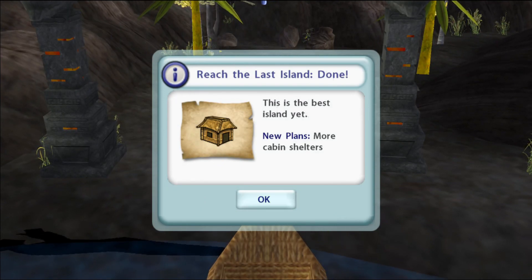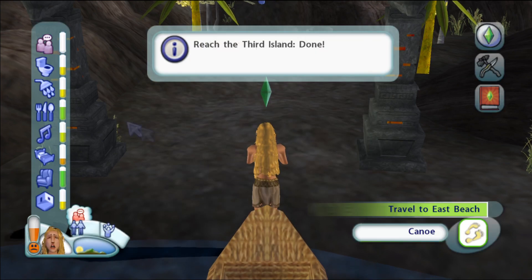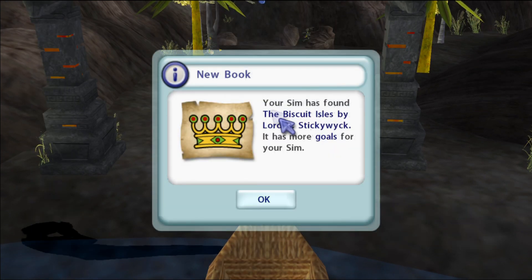Okay, I got new plans for shelters. New book - your sim has found the Biscuits Aisle by Lord Our Sticky Wick. It has more goals for your sim. So when I was reading how to get dye, it said something about this book, so I might be able to unlock dye recipes with that.